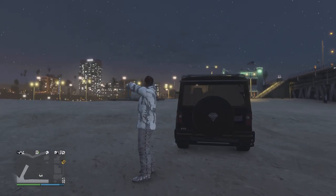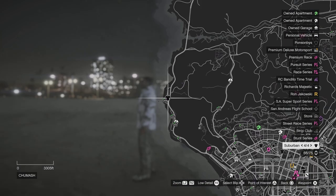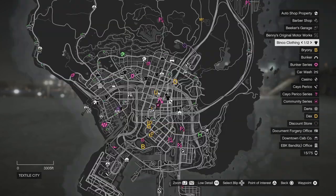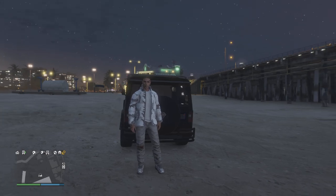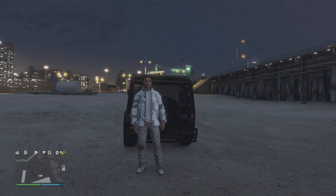First, you want to go to any clothes store — could be Suburban, Binco, any of the discount stores. You want to go up to the woman or man standing at the front desk and press the button it tells you to press. Then go down to Outfit, pick any scuba outfit. Whatever color scuba outfit you get will be the color of the ski mask — I'm pretty sure.